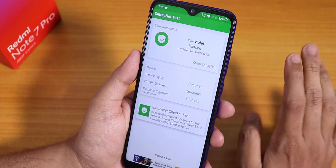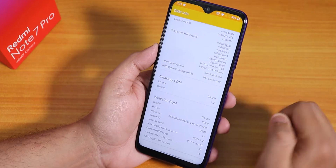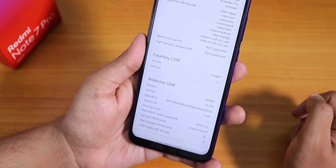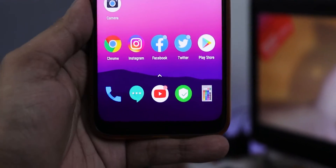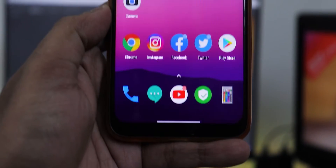Not 100% of banking apps will work, but most should with Magisk Hide. One cool thing is that the Widevine DRM level shows as Level 1, so you don't need to worry about Netflix or Amazon Prime Video — 1080p will work fine.